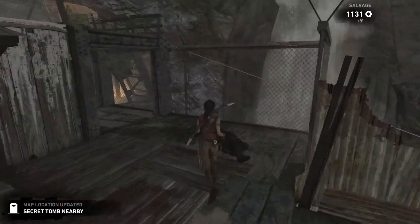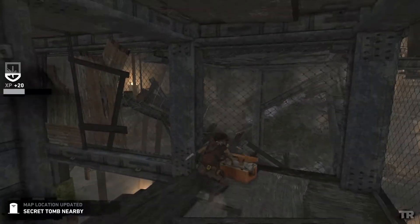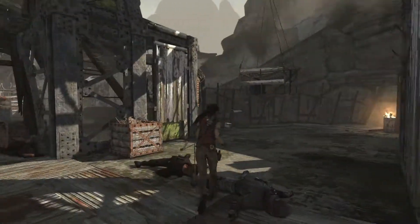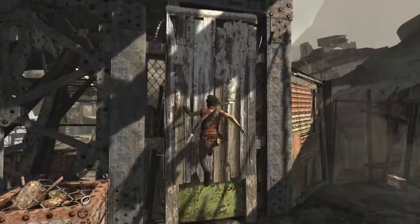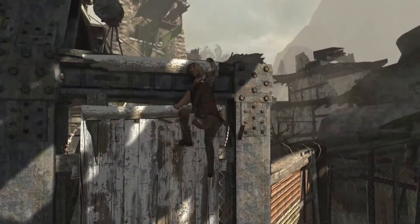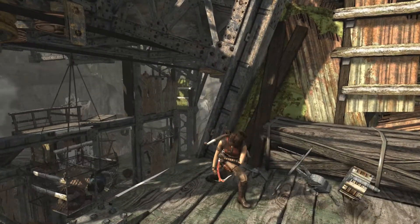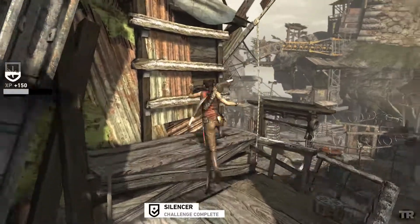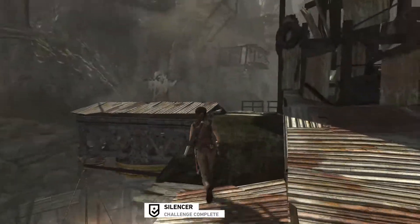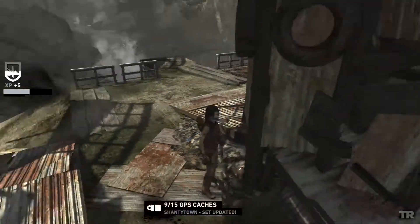Now it's letting us know there's a tomb nearby — we're not going to go to the tomb. So I'm going to start from the top of this tower here. There we go — now we get to do our last challenge. So I'm going to go all the way up to the top here because there is a GPS cache right here and I'm going to pick that up.